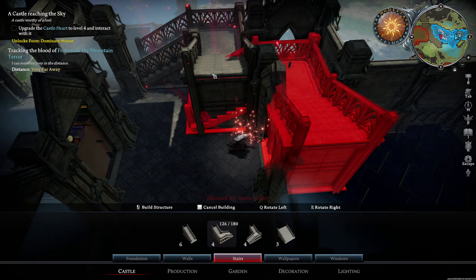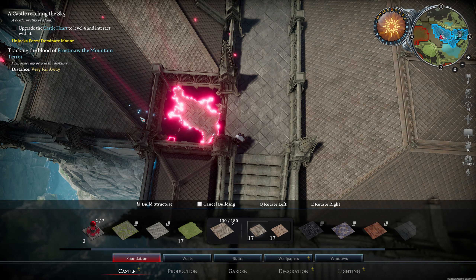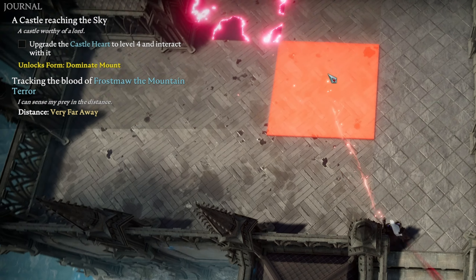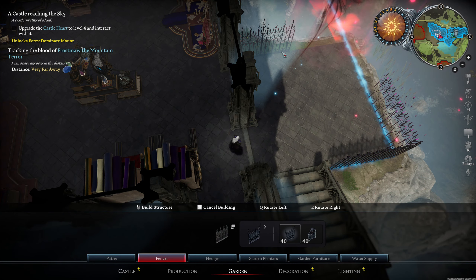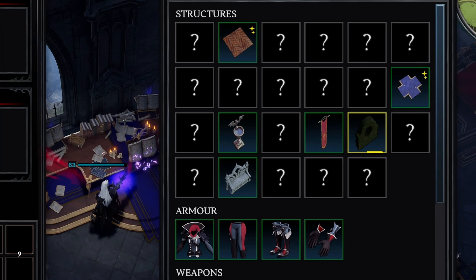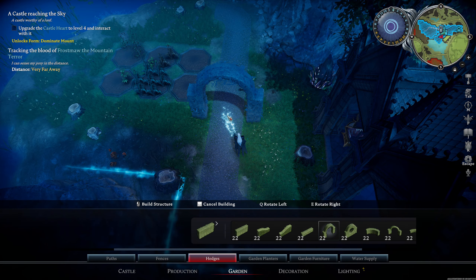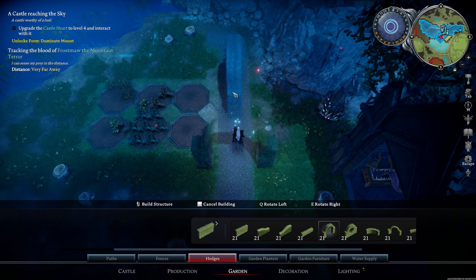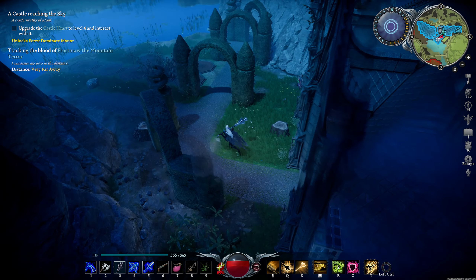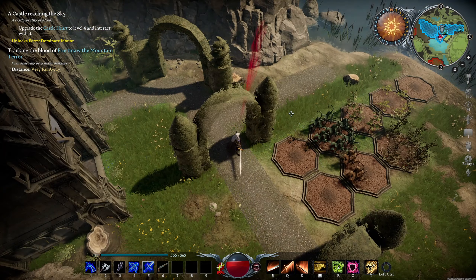Revolutionize your castle layout with a multi-floor castle system. Now you can build up to 3-4 floors based on the terrain, allowing for more intricate and strategic castle designs. It's also time to give your castle a touch of beauty with new garden decorations — customize your castle's appearance with an array of lovely garden ornaments to make your surroundings look cozy, elegant and truly reflect your unique sense of style.